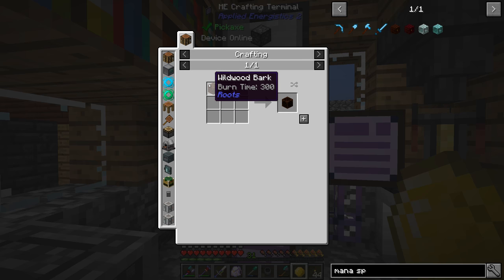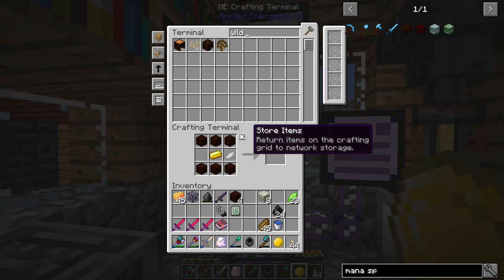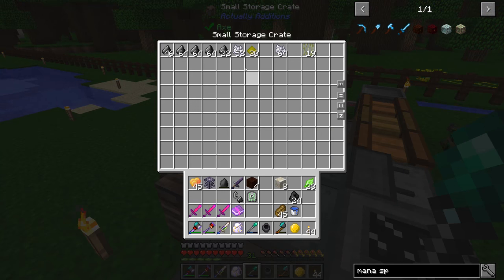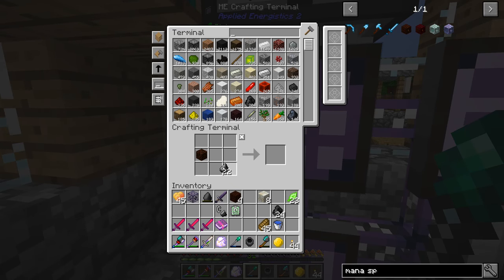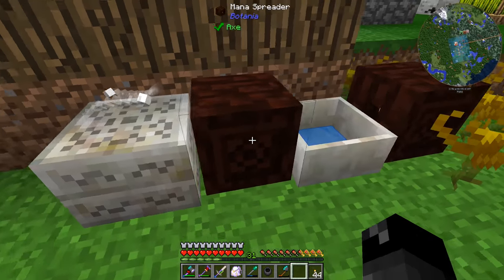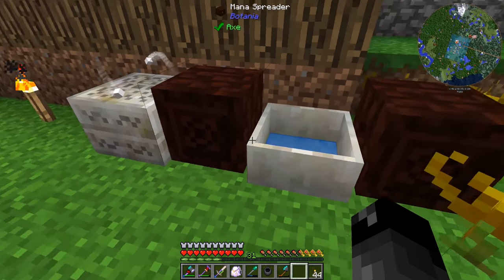A wild wood bark symbol is wild wood bark — four of those logs plus a flint. We made wild wood bark before so we can use one of those and a flint. All the flint we've been making is going into the sag mill so I'll grab some from there. There's the wild wood bark symbol and the mana spreader done. We can just place it right there — it should grab mana out of the pool since the back of it is touching it, and shoot mana over to the runic altar when needed.